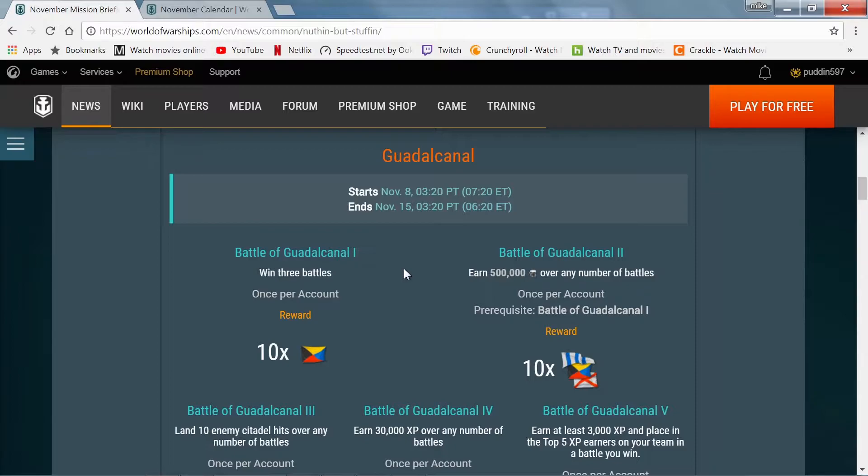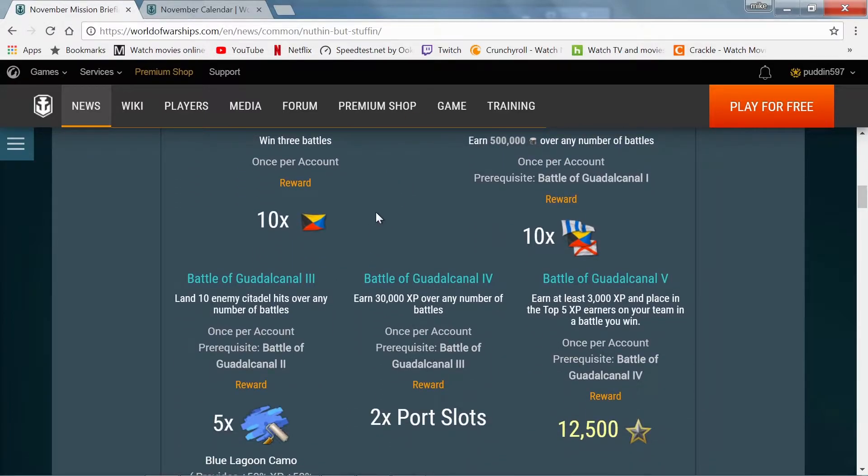Stage one is win three battles. Once per account, you are rewarded with ten Zulu Hotel flags, which I believe are the credit-earning flags.